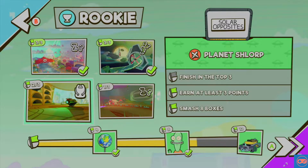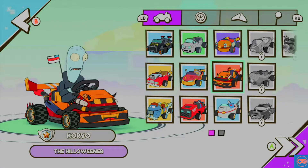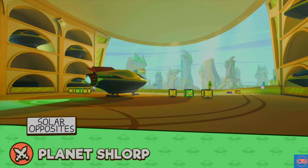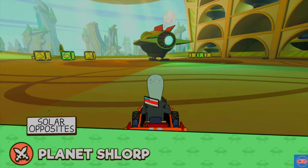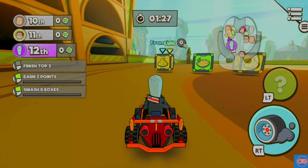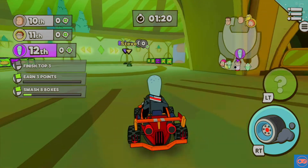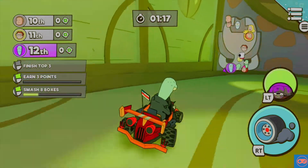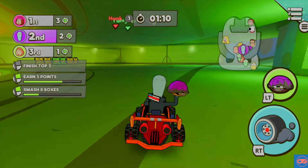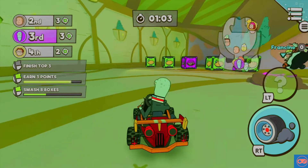Now we head off to Planet Schlorp — we're going to finish in the top three. We're smashing boxes and doing all sorts of good stuff. Come on, Corvo, Planet Schlorp — I get the feeling this is your hometown. Let's go and get a golden turd, drop a few of them, and then race around for some purple turtles. We'll set some landmines. That's my purple turtle — do not take it. We only got one and of course there's no one here to throw it at, so that's great.